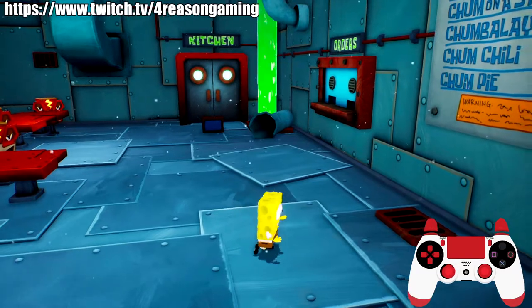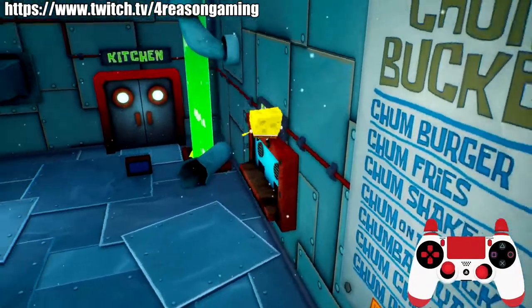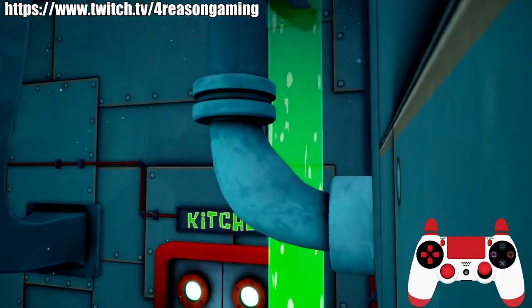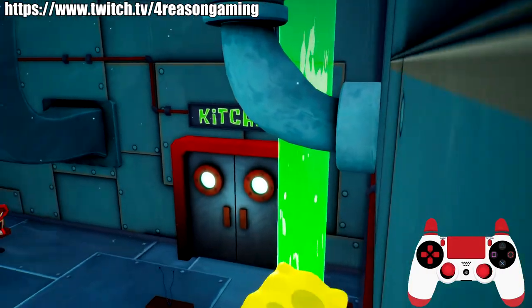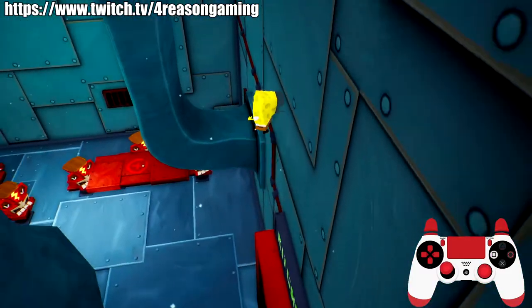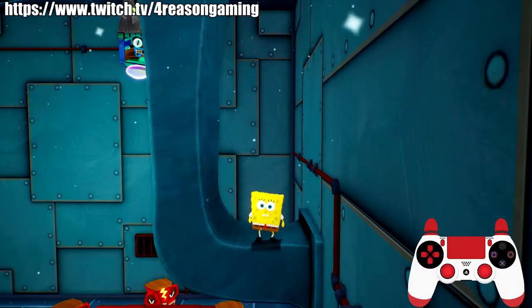Inside the Chum Bucket — to get the spatula up there, jump on this, then this pipe right here is non-collision so you can jump right through it. Aim for that kitchen, do a double spin jump, and then headbutt up there to get it.